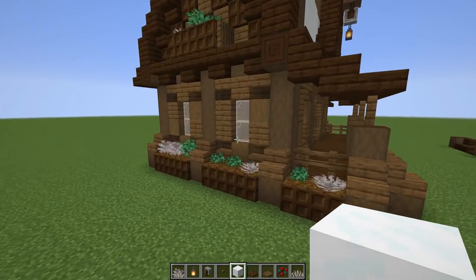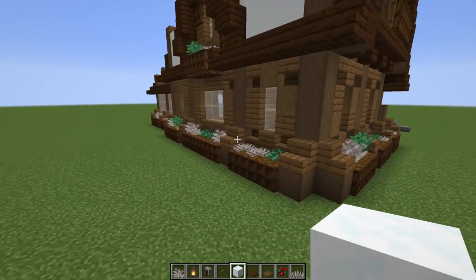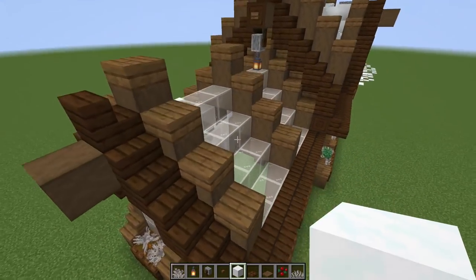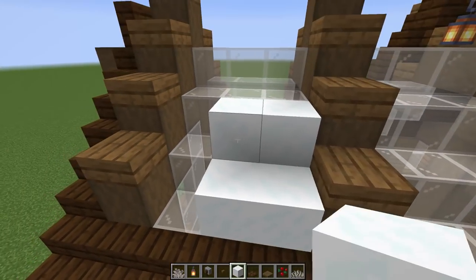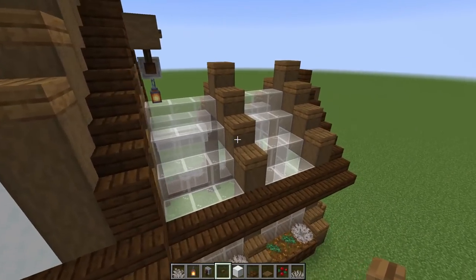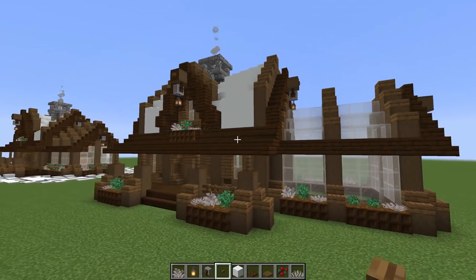And there it is — the exterior is all set up! Look at all those little flower patches on the bottom. You can also pack it with snow, add snow layers on top of the glass, or put snow up on the roof with different layers. It's all up to you — I kind of like seeing it open like that.